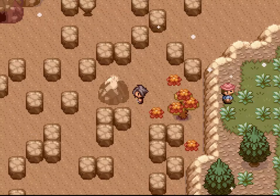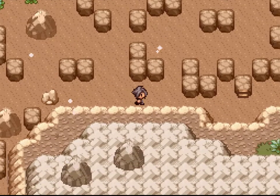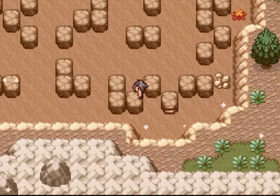I was looking at Leo's video for this. What he did at this point, he had Fly and was able to fly directly across to the Fjord Mansion. But you can get it before you get Fly by being a bit more devious.